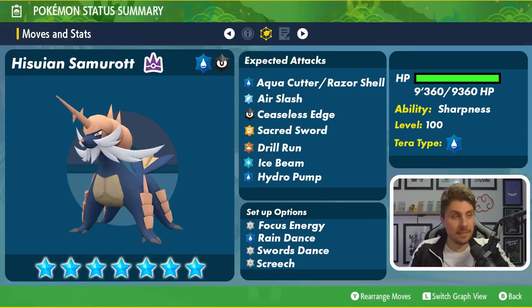Ceaseless Edge is its signature attack — you can guarantee that it will be there. With Ceaseless Edge, it does drop a layer of spikes onto the field every time it's used. If it's used Ceaseless Edge a few times and you feint and come back onto the field with three layers of spikes there, it's going to take 25% of your HP when you just enter. So it's imperative you don't feint too many times because those spikes are going to put you at a massive deficit.